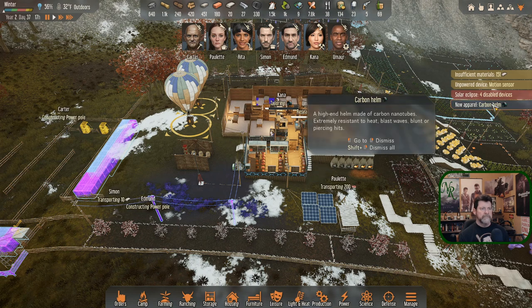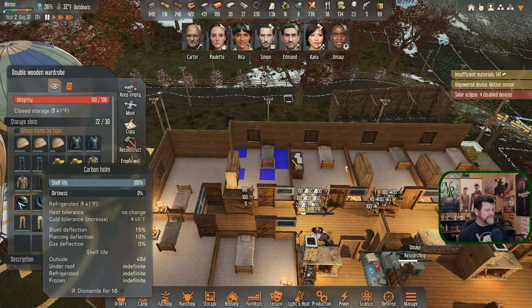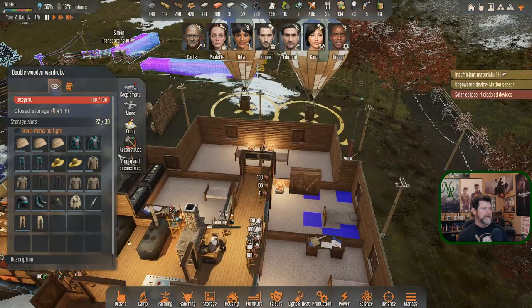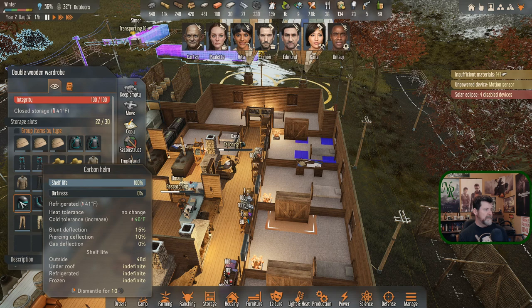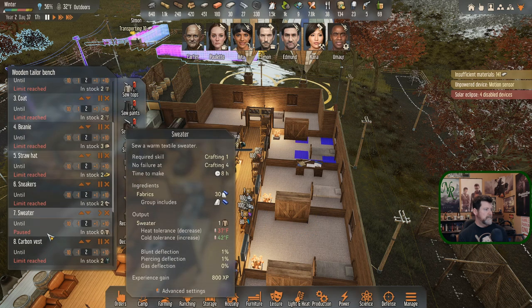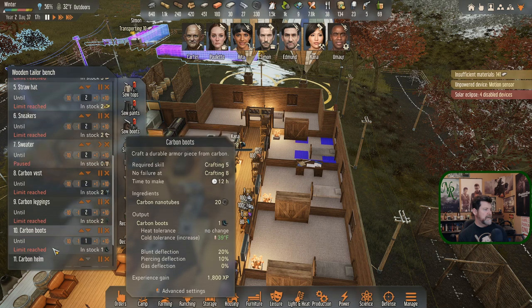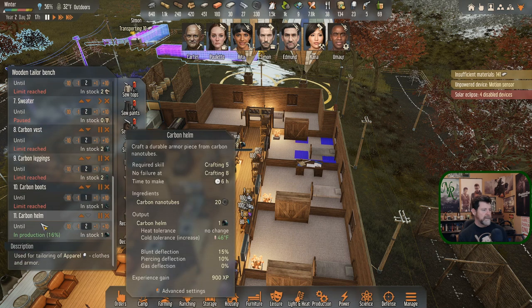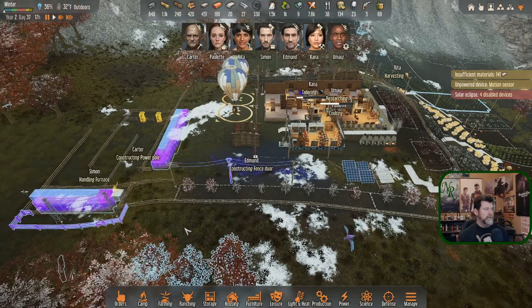The carbon helmet - a high-end helm - is finished. If I click on it I can't get back to that description. There's no way to go back and read it, or if there is I just don't see it. Anyway - cool helmet, advanced settings. You guys can go back and rewind and pause to read that, I can't.